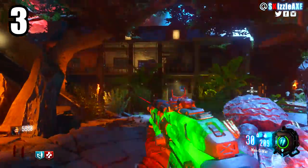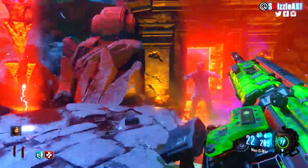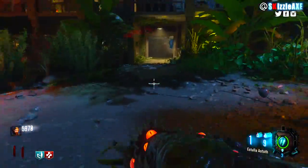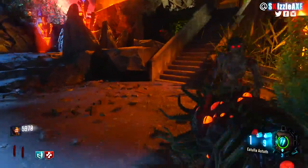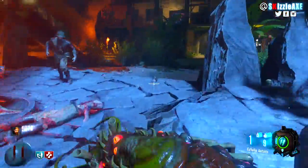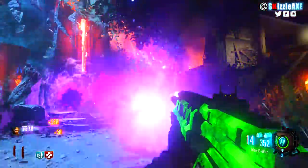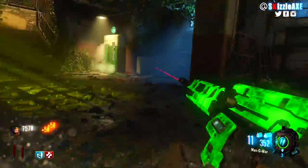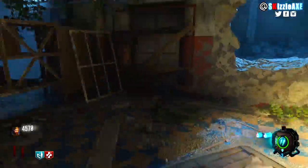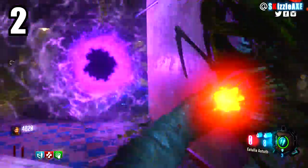At number 3, there's this thing I am super guilty of myself: not grouping zombies. On high rounds, a lot of the time I start killing zombies as soon as I see them spawn in, rather than letting them form a horde first. You don't want to do that. Eventually when there are a lot of zombies, I start letting them group up, training them. It's a super common mistake that even experienced players like myself make.